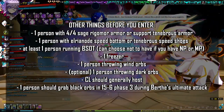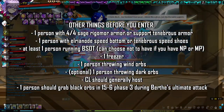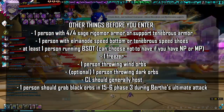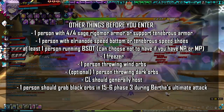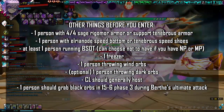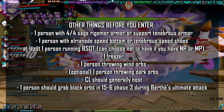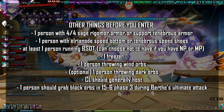One person in your party should have 4/4 Sage Rookamore armor or a supportive Tenebrous armor set — generally the Healer or Celestia. You also want one person to run Speed Bottom or Speed Shoes, again generally the Healer or Celestia, and these two don't stack. A Speed Bottom is an Elria node bottom piece with party action speed; Speed Shoes are Tenebrous shoes with party action speed.